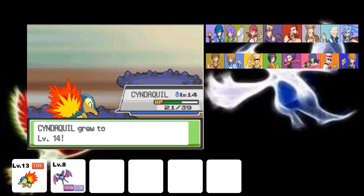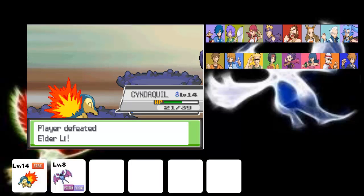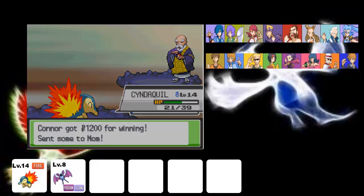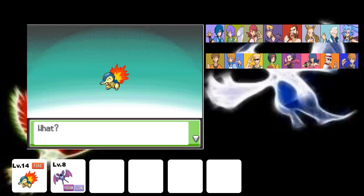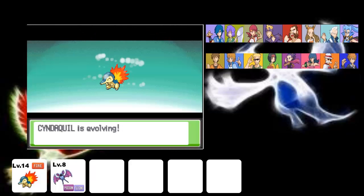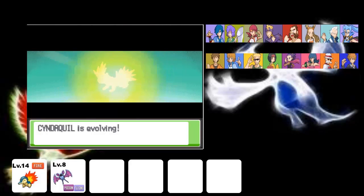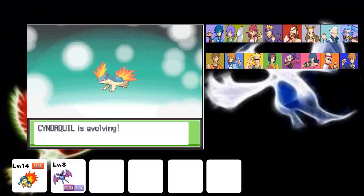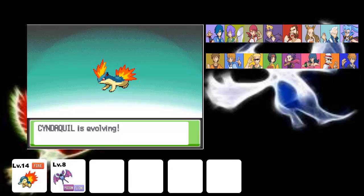Oh my god, that was actually my luckiest thing yet and we got 123 experience! We actually can't wait — Cyndaquil is getting a level up! Critical hit on the last Bellsprout — we got to level 14! Cyndaquil evolved at level 14 — what? Syndaquil is evolving! Part five — we have an evolution, guys! Congratulations, Cyndaquil evolved into Quilava!